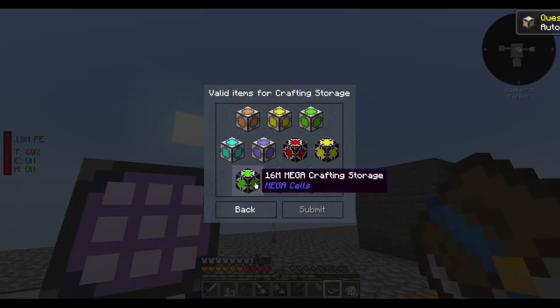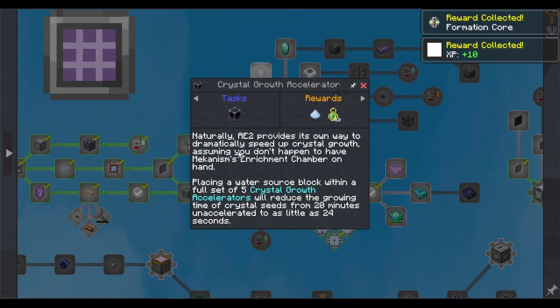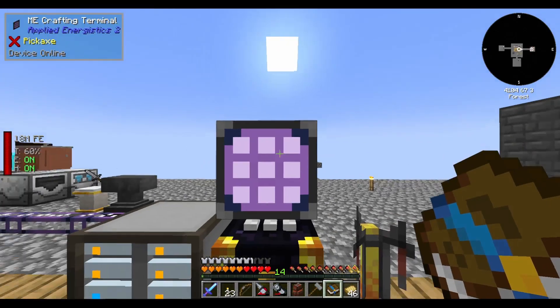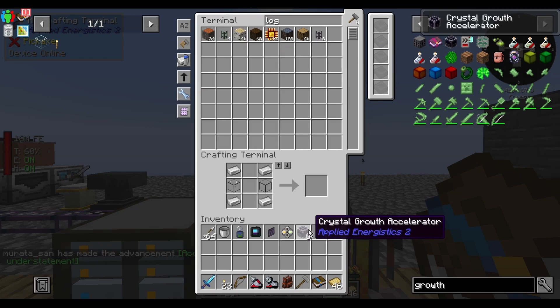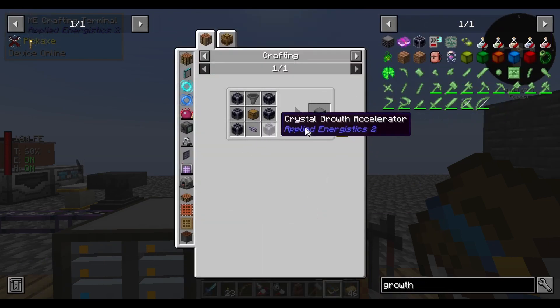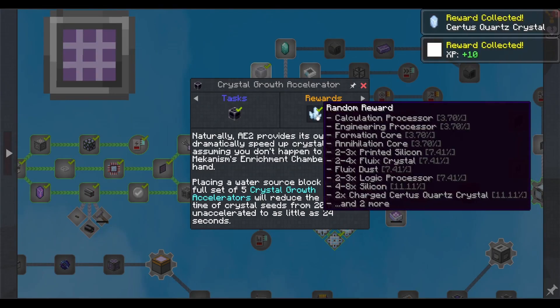Now we need crafting storages and patterns. Naturally AE2 provides its own way to dramatically speed up crystal growth, assuming you don't have a Mekanism enrichment chamber on hand — which I do. Placing a water source block within a full set of five crystal growth accelerators reduces the growing time of crystal seeds from 20 minutes unaccelerated to as little as 24 seconds, or just a couple of seconds with Mekanism. We need a crystal growth chamber — done. We actually need six of them. Quartz fibers — getting enough fiber in your diet. There's a crystal growth chamber.